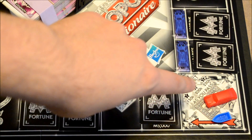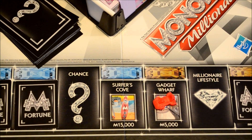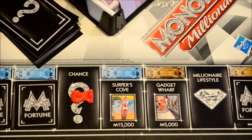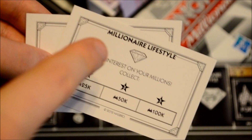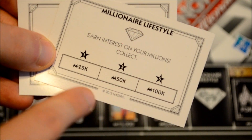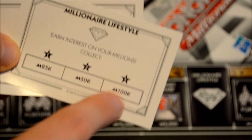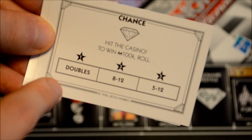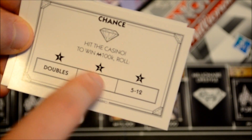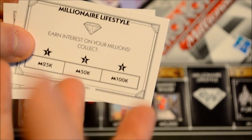From here on out, every time Red passes Go, Red will receive 250k. Upgrading the mover piece does more than just grant the player more money every time they pass Go — it also affects the way certain cards play out. If a player lands on the Millionaire Lifestyle space or the Chance space, some cards may ask the player to observe a particular value depending on their tier. For example, this Millionaire Lifestyle card says earn interest on your millions: collect 25k if you have the one-star mover piece, 50k for the three-star, and 100k for the five-star. On a Chance card: hit the casino to win 100k — you have to roll doubles at one-star, roll between 8 and 12 at three-star, and between 5 and 12 at five-star. So it pays to upgrade your mover as the rewards will be more lucrative.